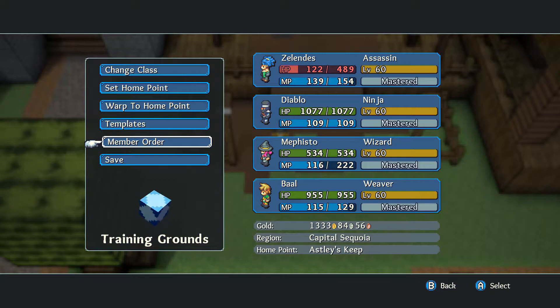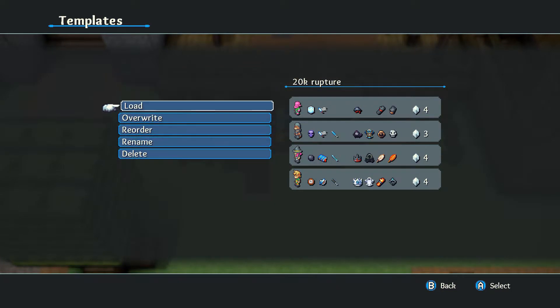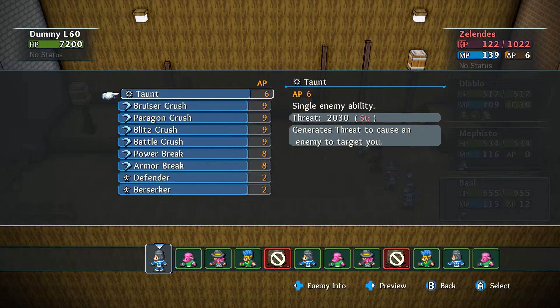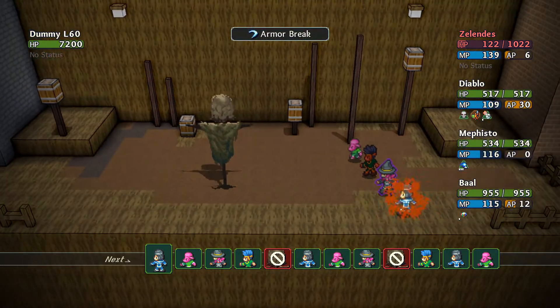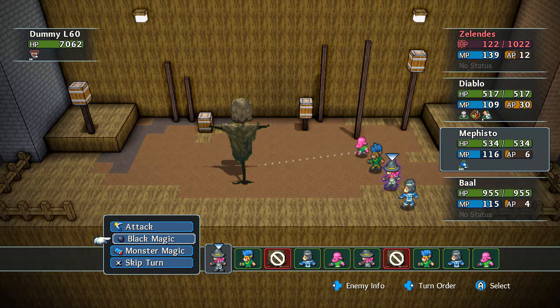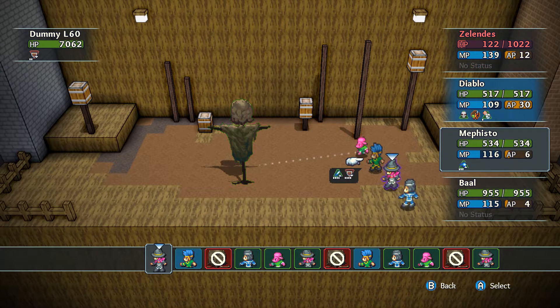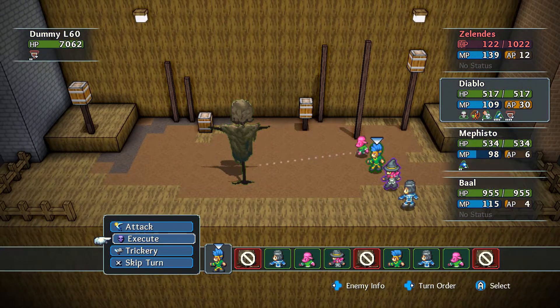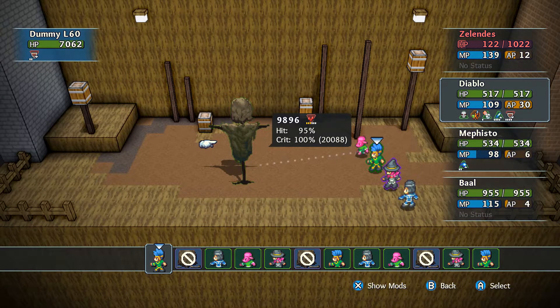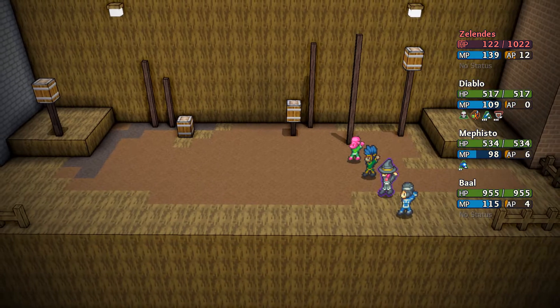Now let me change to my Rupture build. To begin, I give it Overload, then use Rupture — 20k damage right there.